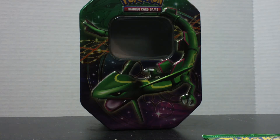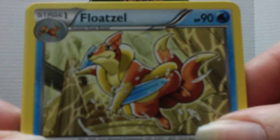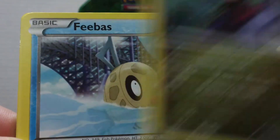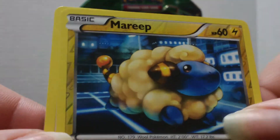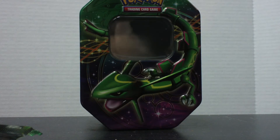Starting off with the Dragons Exalted pack. We got a Float Tool, a Palpitoad, a Tool Scrapper, Tynamo, Dino, Feebas, Spheal, Drifloon, and then a Mareep reverse and an Ambipom rare. I think I needed quite a few of the uncommons and commons in that pack. I don't think I needed Ambipom, though.